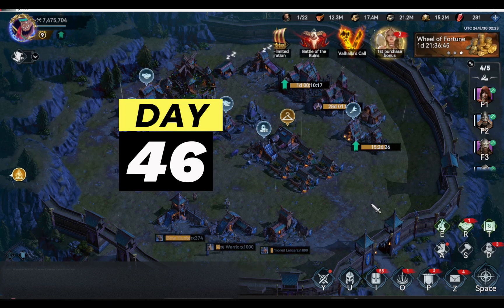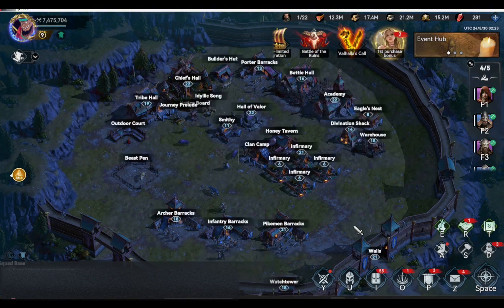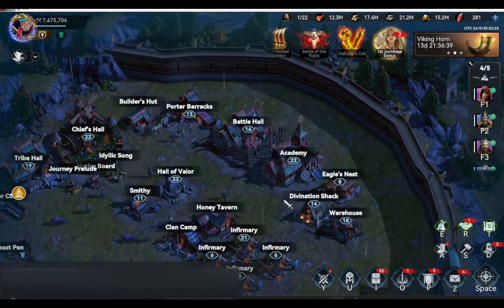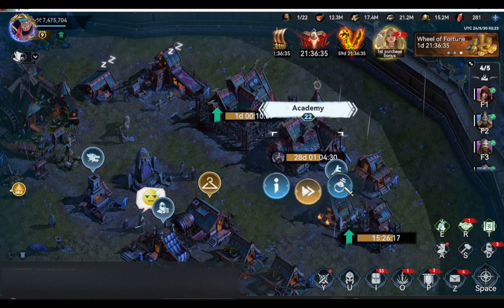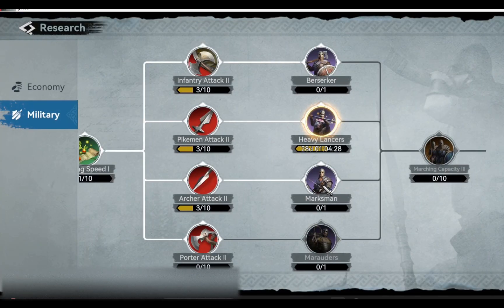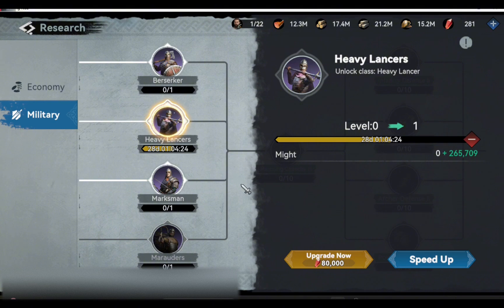Today is the 46th day of our Viking Rise F2P account and we are still researching for our first T5 troops. This really consumes a lot of speed-ups. We came from 66 days down to 28 days waiting. Let's just hope we will have more events in the future where we can get a lot of speed-ups to lessen our waiting time for our first T5 troops.